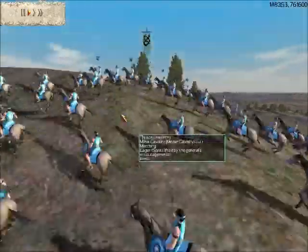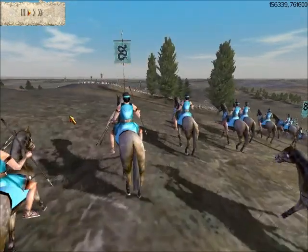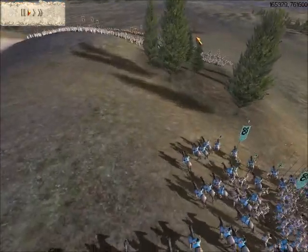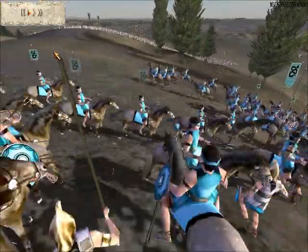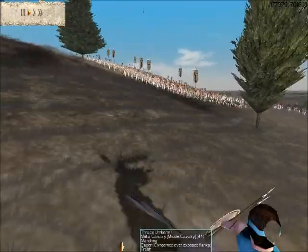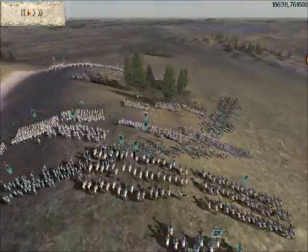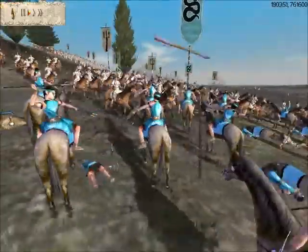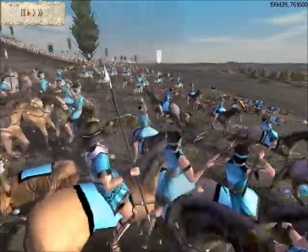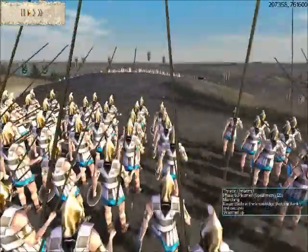I'm advancing for the hill, he's advancing for the hill — we're both advancing for the hill. I'm going to send up my militia cavalry; these guys will pelt anybody who gets too close. I see his army coming, I'm going to go ahead and send them to harass. Lots of arrows coming in, I have to act quick. I end up pulling my militia cavalry out because he's advancing with his cavalry. He's going to split off and actually attack my militia cavalry, so I'm going to reinforce with my own cavalry. And there they go, they're routing.